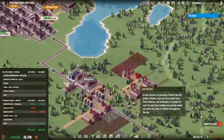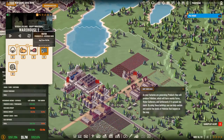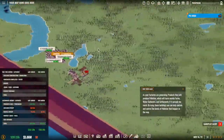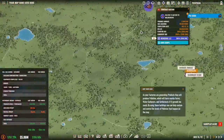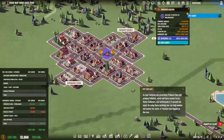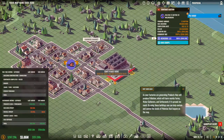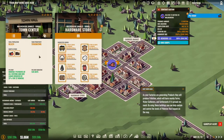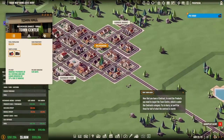We have mutton and eggs to get rid of. A contract: deliver 12 mutton to Waldscheibe — that is very far, but since they want it, let me check what else they want. They also want cotton, mutton, and chicken. Cotton, mutton, and chicken — okay.